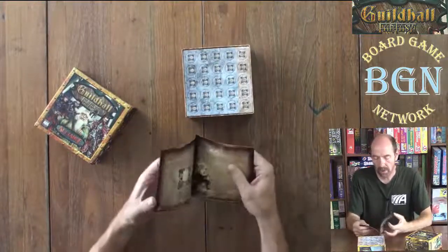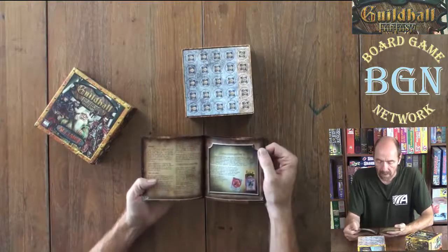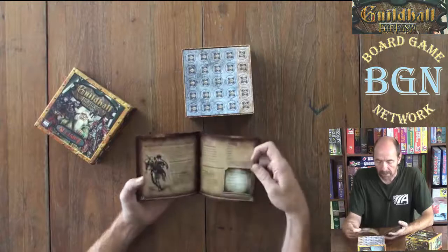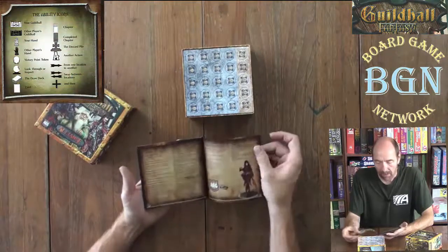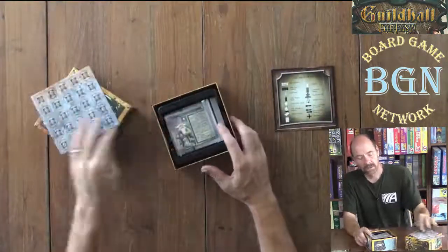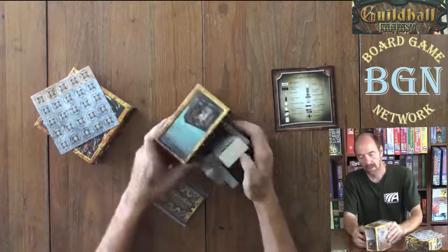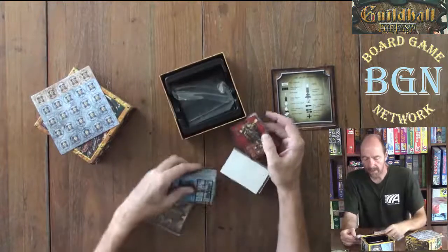So here's your rulebook. This is looking a whole lot like the other one, which is good if you just want to add some variety to your deck. That looks like the back of the other one. Here's some victory point tokens and a bunch of cards, with a Ziploc baggie down here.